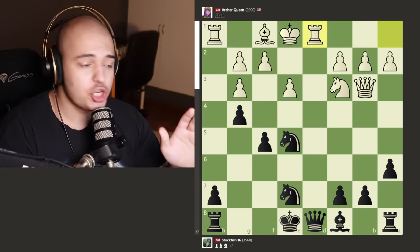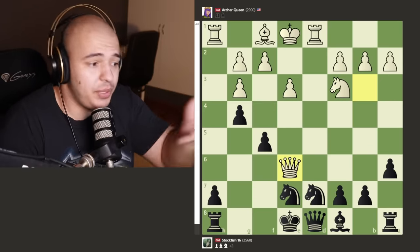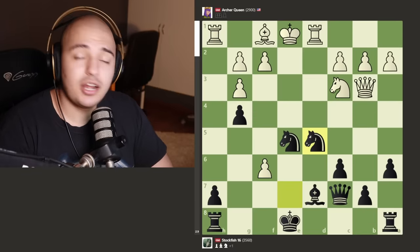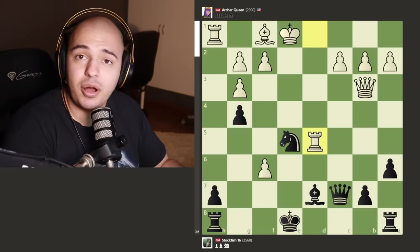Stockfish develops a knight hitting the queen, and this queen is protected by the knight so you could still castle. Archer Queen decides not to take, moves the queen, but the queen just gets bullied out by the a-pawn. Now Stockfish is up two pawns, but it gets uglier. The rook attacks the queen — the only move is to block with the bishop, because if you block with the knight the queen sneaks in, this is pinned, this is under attack, and your position completely falls apart. You basically can't move any pieces — just push pawns. Stockfish also pushes a pawn and just lets Archer Queen take, even though it won two pawns — it gave up a whole pawn apparently for no reason, but there is a really good reason.